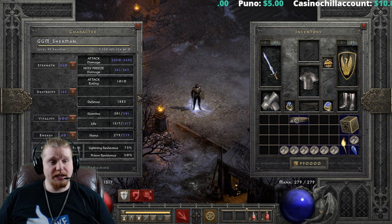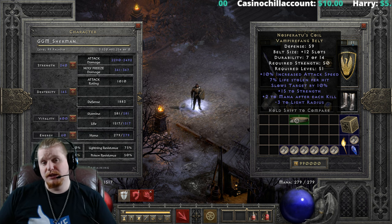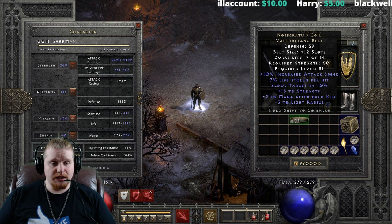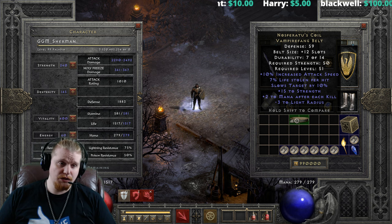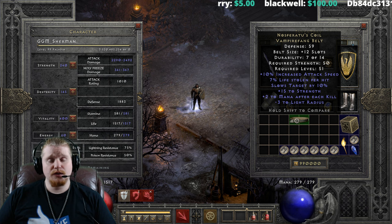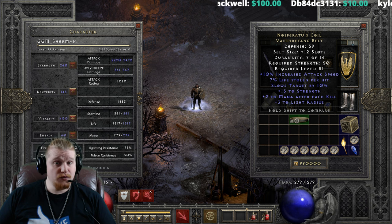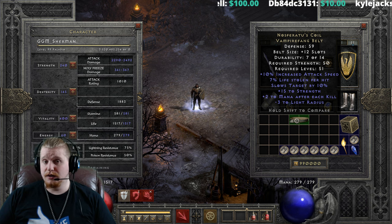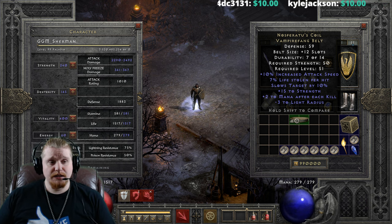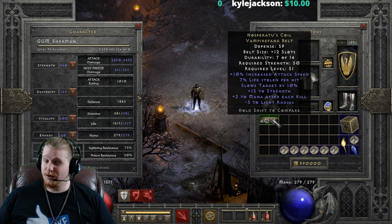This item also has the whole vampire thing going on with it. Obviously Nosferatu is supposed to be a vampire — it's another term for, like, Dracula and that sort of thing. We have Dracul's Grasp, we have Nosferatu's Coil, we have a Vampire Fang Belt which is what it's made out of. There are a couple items in the game which have vampire-ish tones to them. We even have Trang-Oul's set, which I actually just did a video on — that one literally turns you into a vampire. I don't think there was a little bit of a vampire fetish going on in the Blizzard North offices.